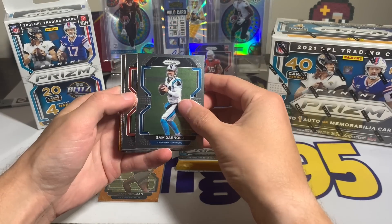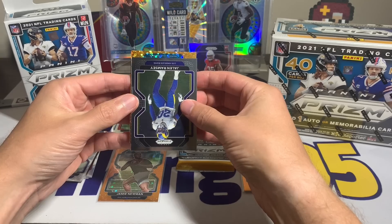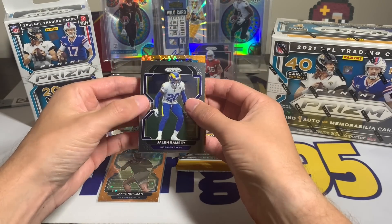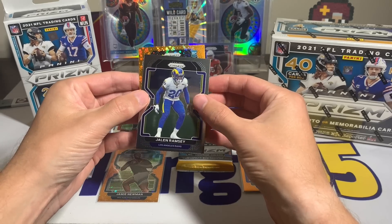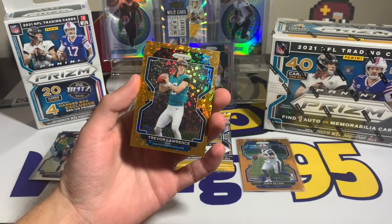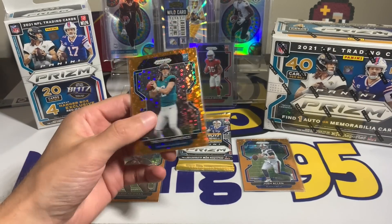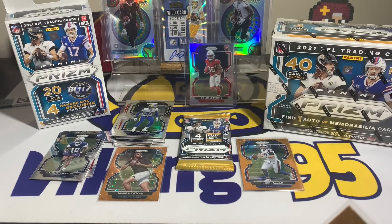So far this blaster box has actually been pretty decent — I'm not mad at all. I've got the Josh Allen disco, Rondell Moore, Jamie Newman rookie disco, Sam Darnold, Denzel Ward, Jalen Ramsey. This can be our last rookie — Jacksonville Jaguar, come on be a rookie, be a rookie, be a rookie. It is! Oh man, are they gonna do it to me — rookie Jacksonville Jaguar... Trevor Lawrence! Let's go! This is a sweet blaster box — we got a T-Law rookie disco out of the blaster!